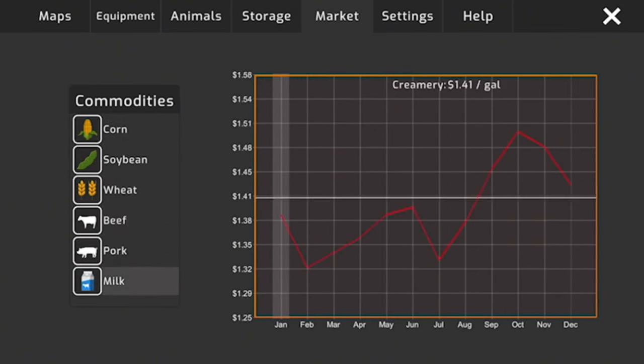We'll sell the hogs when they reach about 325 pounds — a lot of them are at 180 to 190 pounds right now. Combine grain tank is full again, so we come get it unloaded. Taking this next load over to the farrowing pen so the four mothers can start producing more piglets.